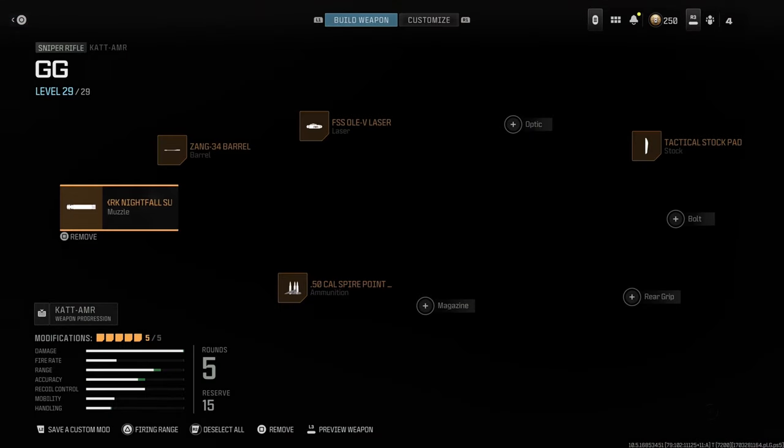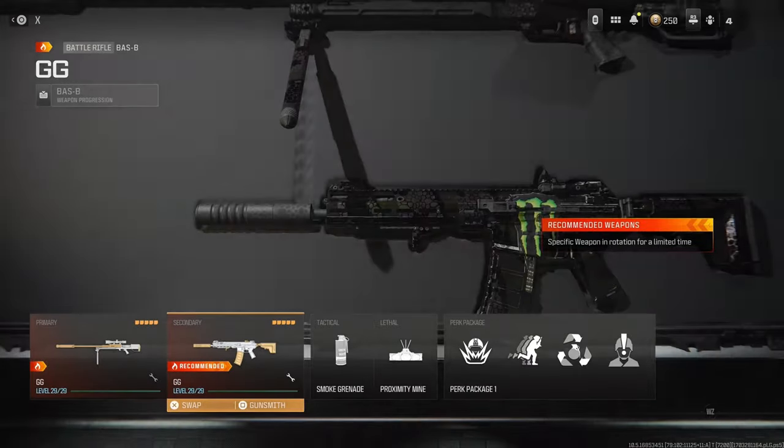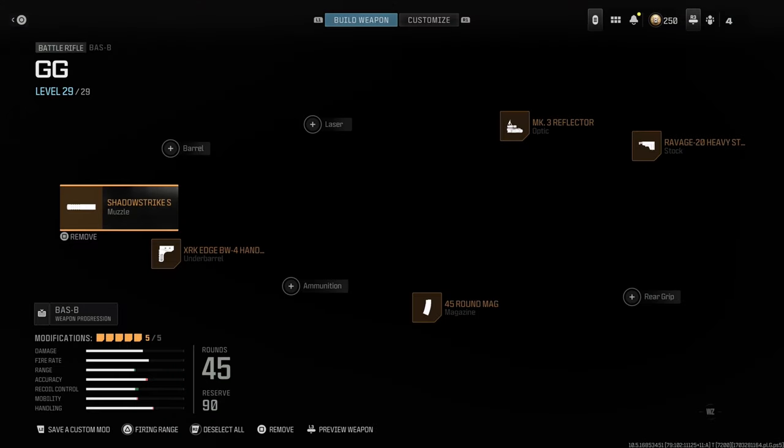So jumping right in, here is the loadout. I made a video on this sniper a few days ago, but this really is the foundation of it right here. If you're going strictly for wins and not going for anything else, you're just trying to win the game, you have to run a sniper. Maximum velocity with the maximum ADS possible. And here's the biggest one - the second weapon.